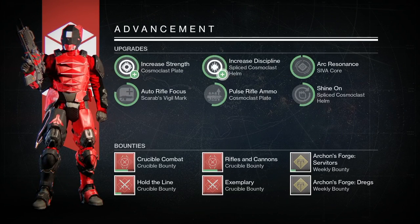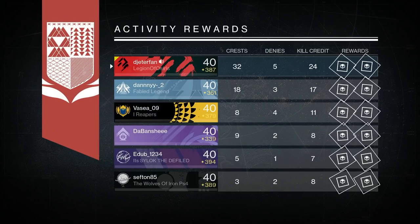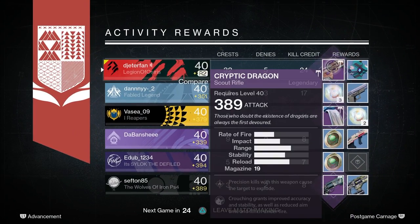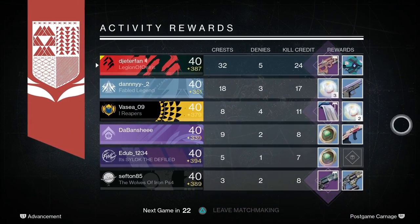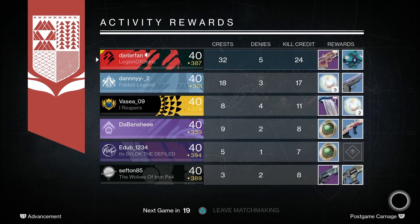I better get some good rewards for that, man — that was literally the craziest Supremacy game I've ever played with the new raid weapons. Like I need a good reward. 32 crests, 5 denies, 24 kill credits, 15 kill streak. What did we get? Cryptic Dragon, 389 — man, that's a crazy drop. What did this guy get? God roll Ill Will — he didn't even play, he barely played, and he gets a God roll Ill Will. That's rough.